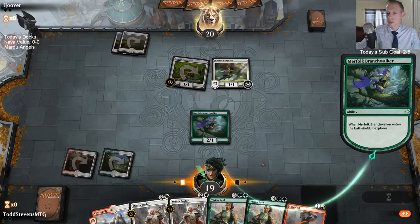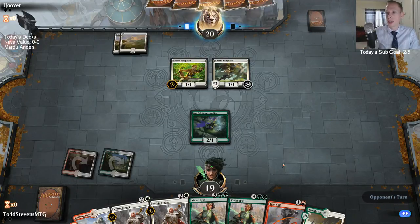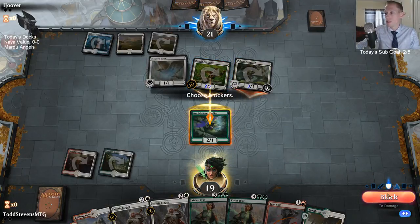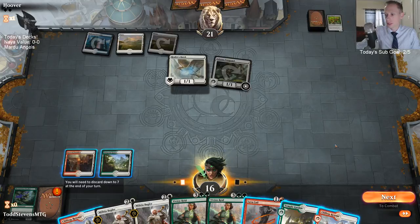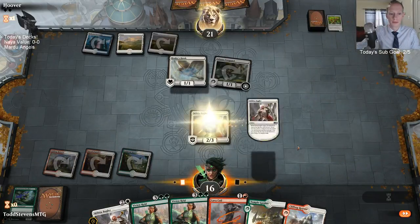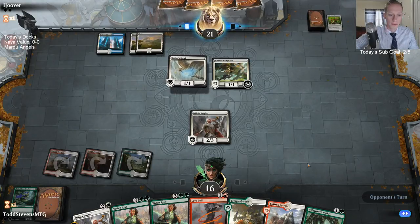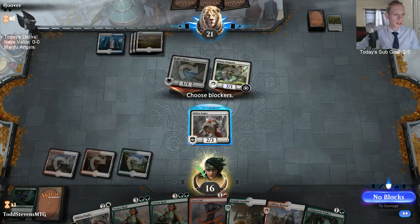Alright, Branch Walker, help us hit our land drops. I think we're going to be okay in this matchup — I like our sideboard. Oh, Hallowed Fountain, that's not what I was expecting. The Adanto Vanguard is going to be really tough to deal with; we have to do some chump blocking. I think I'm just going to play the Bugler — Abzan Bugler only hits two Chupacabras.